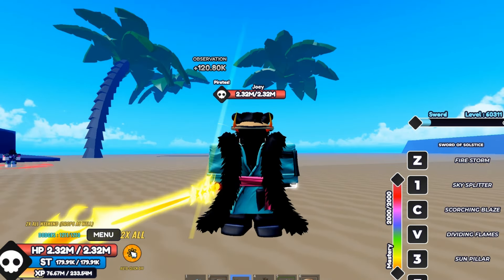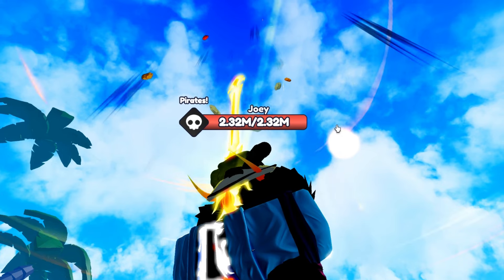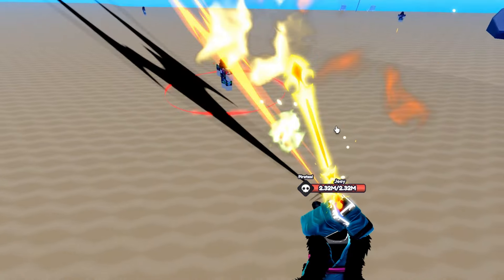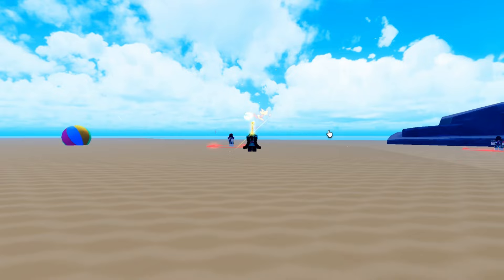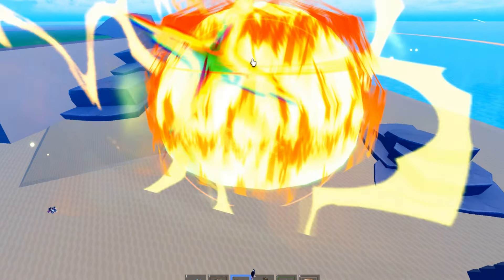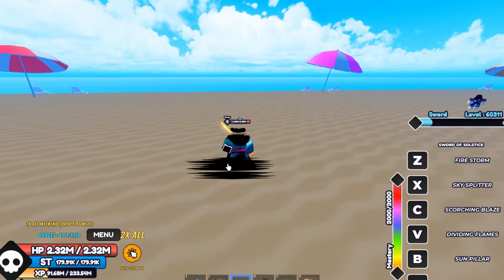All right guys, this is the F move — this move is crazy. Look at this thing, oh my god, you see that? There's a lot of damage. It's a big AoE move and it's pretty broken. The cooldown is like 30-something seconds which is pretty broken for a sword.